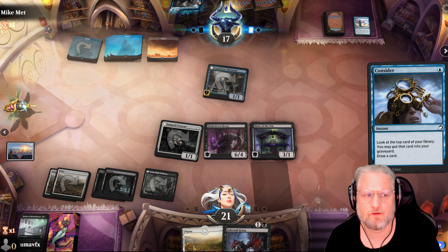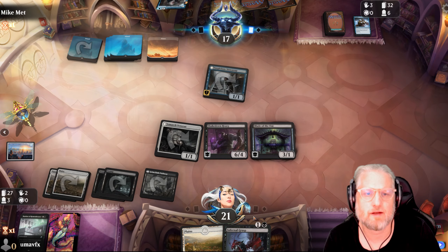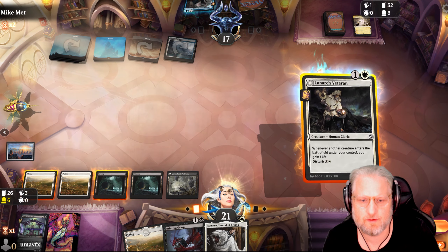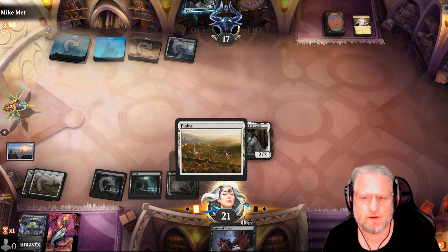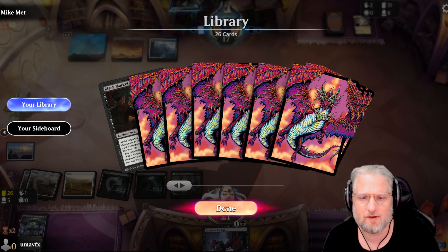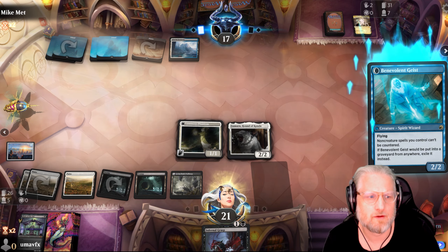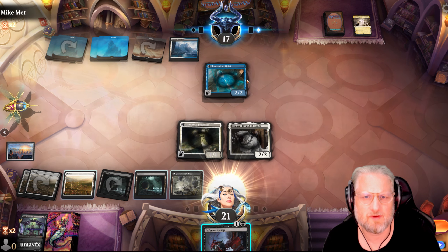Oh that's a blocker - this one doesn't give the wall, it's another card. That's good. Now we're kind of dead a little bit. Yeah this is not looking like it's gonna go our way. We really need the Black Market Connection - it's on the bottom right. That's not good.